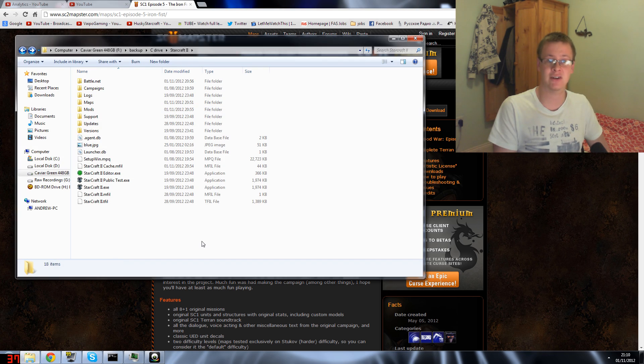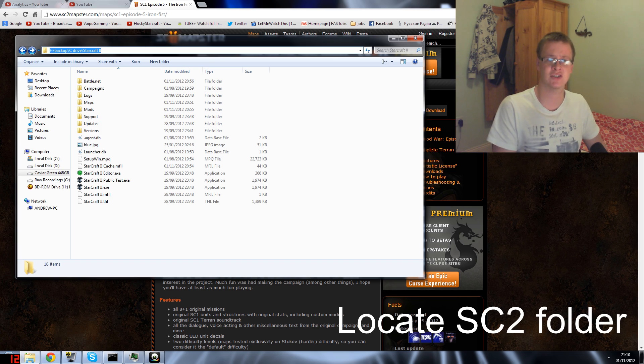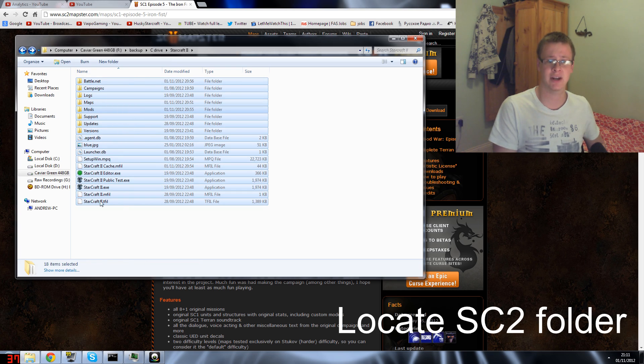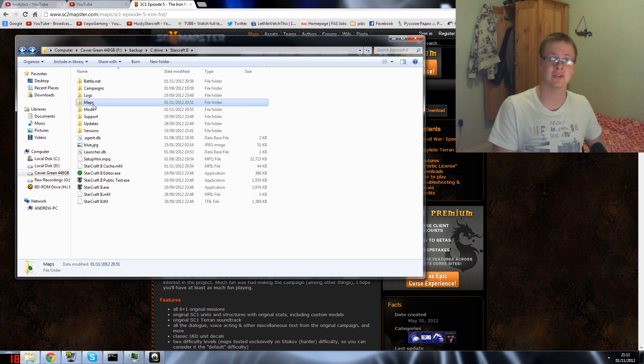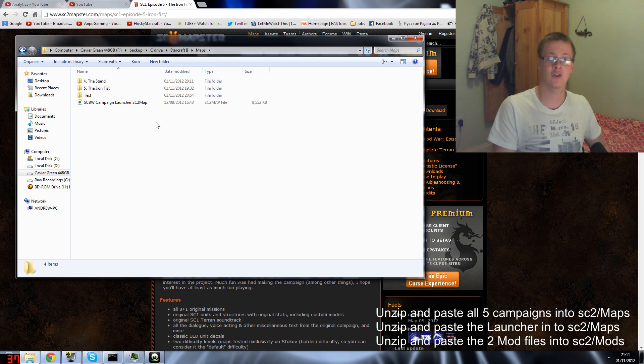Once you have all the files, locate your StarCraft 2 folder, which is most likely at C:/Program Files/StarCraft 2 or C:/Blizzard/StarCraft 2. Inside the StarCraft 2 folder, navigate to the Maps folder — you may need to create it if it doesn't exist. Make sure it starts with a capital M.